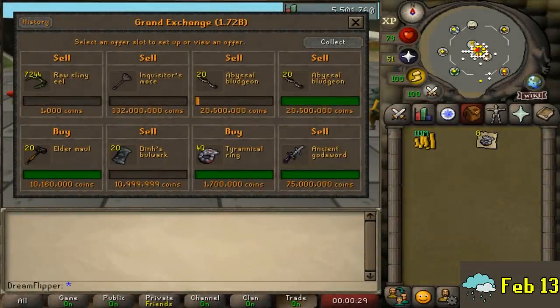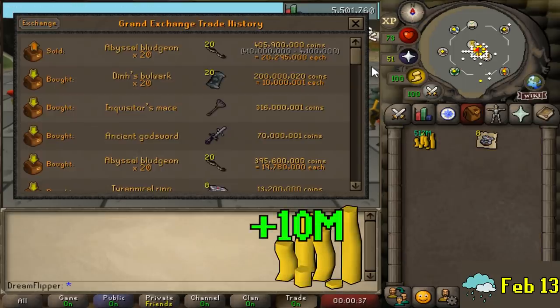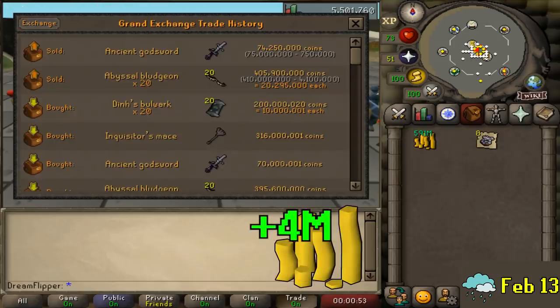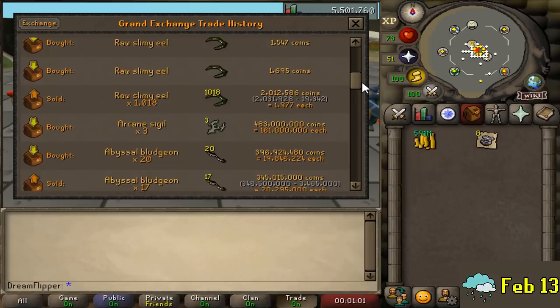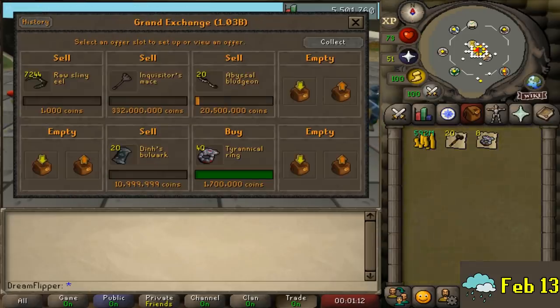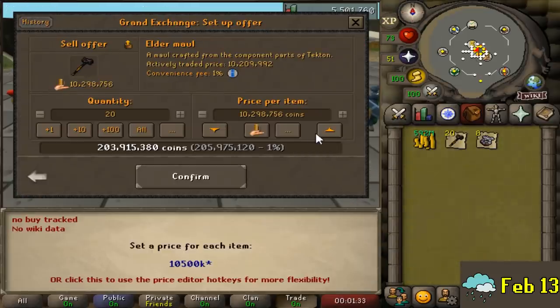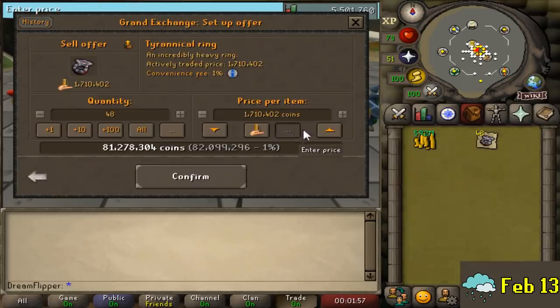Checking in five days later — the Abyssal Bludgeons again delivered a nice swing trade. We bought 20 for 3.95 mil and sold them for 4.05 mil, a 10 mil profit. The Ancient God Sword was pure luck but netted about a 4 mil profit. Beyond that, I purchased 20 Elder Mauls and 40 Tyrannical Rings — again just a guess, but if the upcoming reward blog mentions Crush being good at Raids 3, the Elder Maul in particular could go up significantly. The market overall has been trending up a lot this month so I wanted a foot in the door on several items.